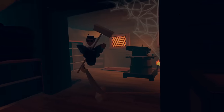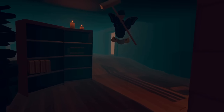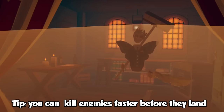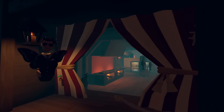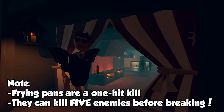You don't need to light up this cannon to move into the wall — you can just go straight through the bookshelf. You can also hit them on the way down because they're not attacking or blocking, so you can just smack them. For the next part, it's my favorite because there are frying pans, and they're a one hit kill and can kill five enemies before falling apart.